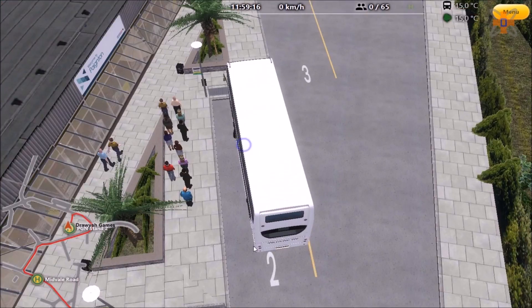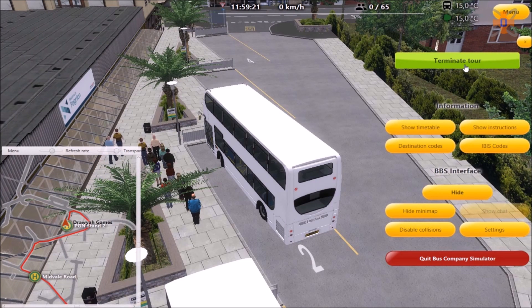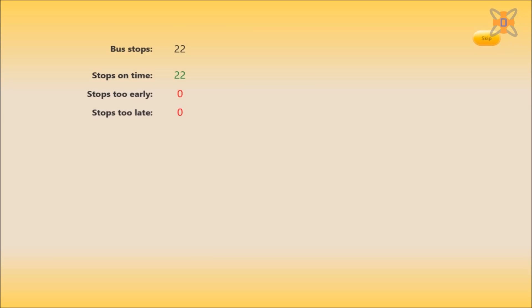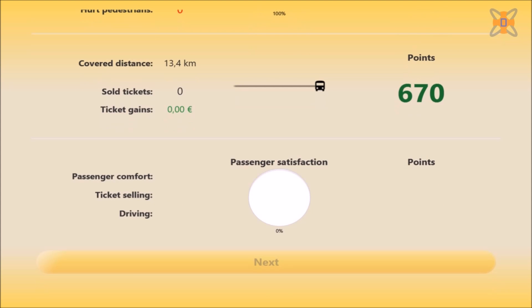Once you have arrived at the end of the route, select on menu, then click on terminate tour. It will send you back into Bus Company Simulator and give you the points and stats from the end of your route.